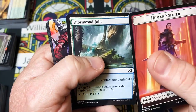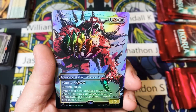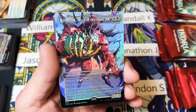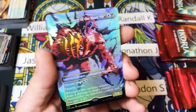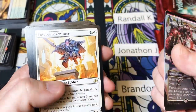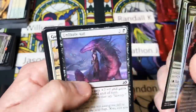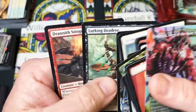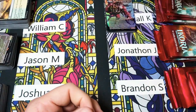Thornwood Falls — oh very nice! That is a beautiful card. This is one of the cards that really does not look like a Magic card — this could have been pulled out of a Pokemon pack for sure. That is gorgeous. With a Lava Brink, Starks, Heron Heron — good first pack, good good good first pack.